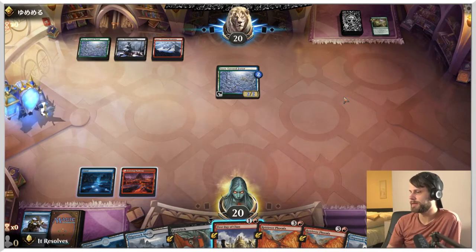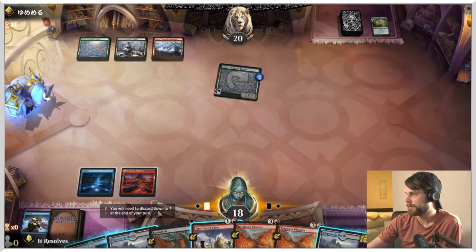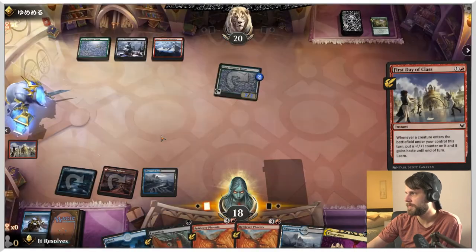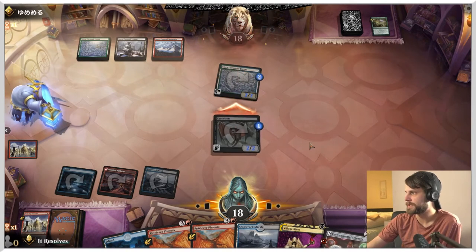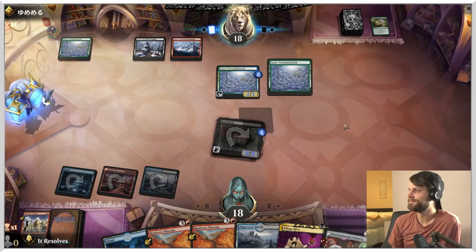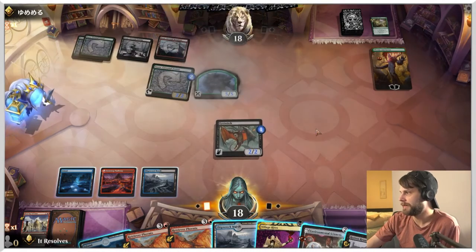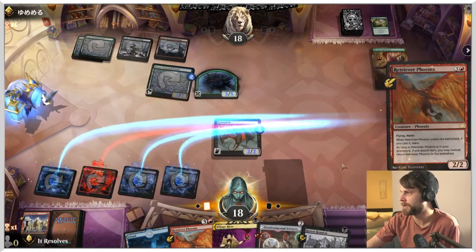Jund — interesting. No plays. Fascinating. So let's do this. I suppose we just take Environmental Sciences — we really should have put more removal in the sideboard probably, but that's fine. We'll attack for two, go ahead and trade blows here — there's not a major reason not to. Holy crap! We can actually kill Ren and Seven here — I think that's just the play. They do get to keep obviously the giant 5/5, which is scary.